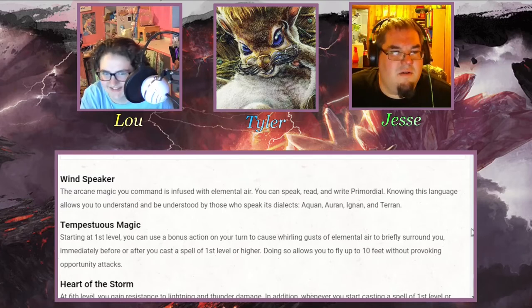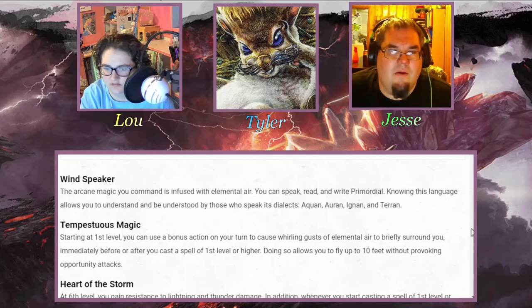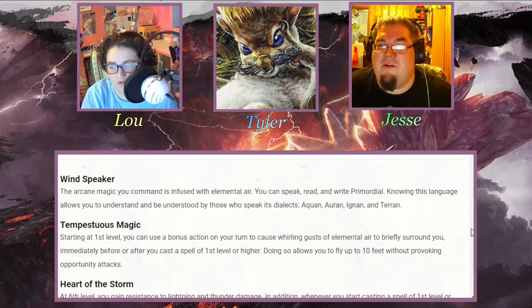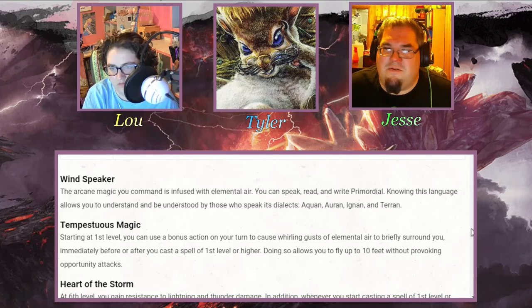Tempestuous Magic: starting at first level, you can use a bonus action on your turn to cause whirling gusts of elemental air to surround you, immediately before or after casting a spell of level 1 or higher. Doing so lets you fly up to 10 feet without provoking opportunity attacks. That's really good — not only is it cool for a Sorcerer to float up into the air, but repositioning without triggering attacks of opportunity is extremely useful. Crossing ships with this ability would be fantastic.